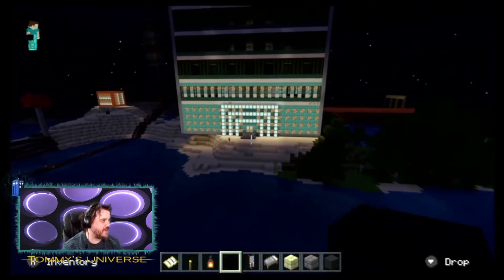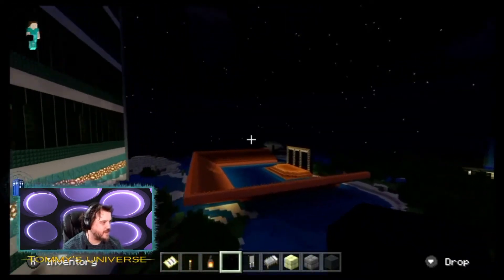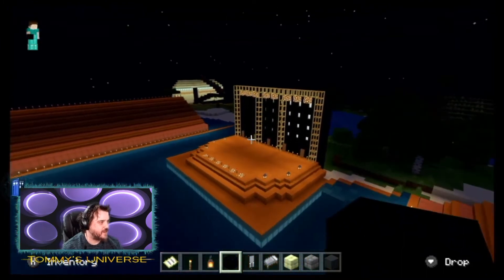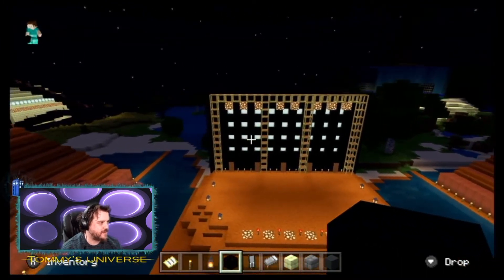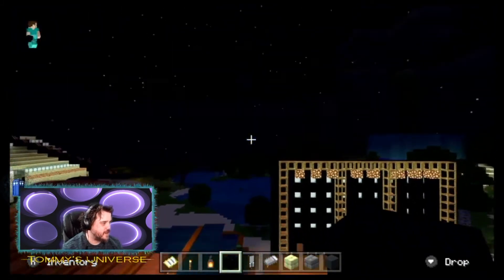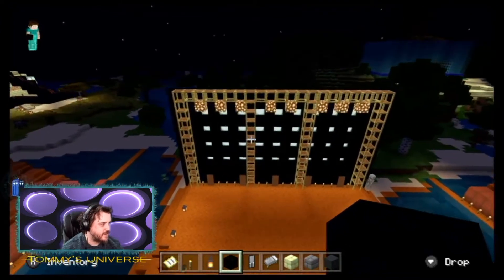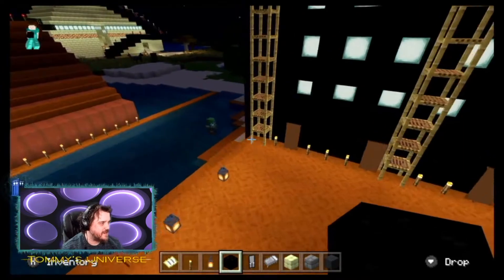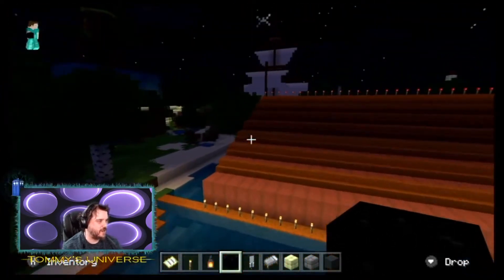Let's have a go over the theatre again. You can see it with the lights on - it looks much nicer. And you can see that effect on the wall - look at that. So cool. Got some skeleton - oh! A skeleton coming on. Is he gonna come? He's got this - skeleton band going on.